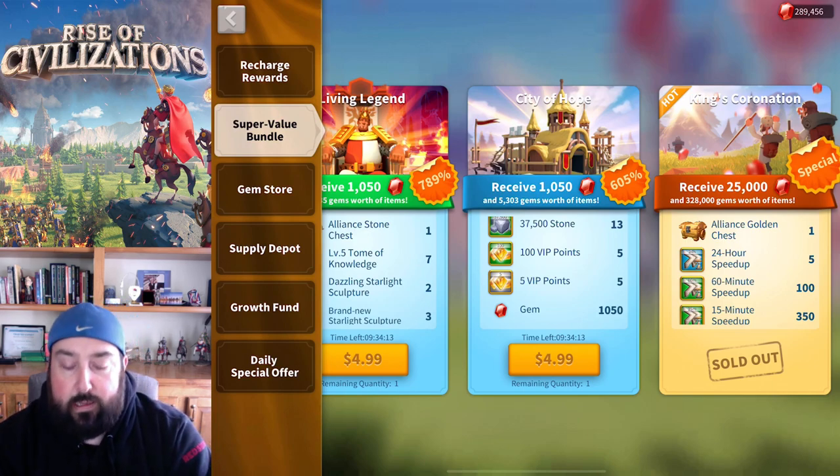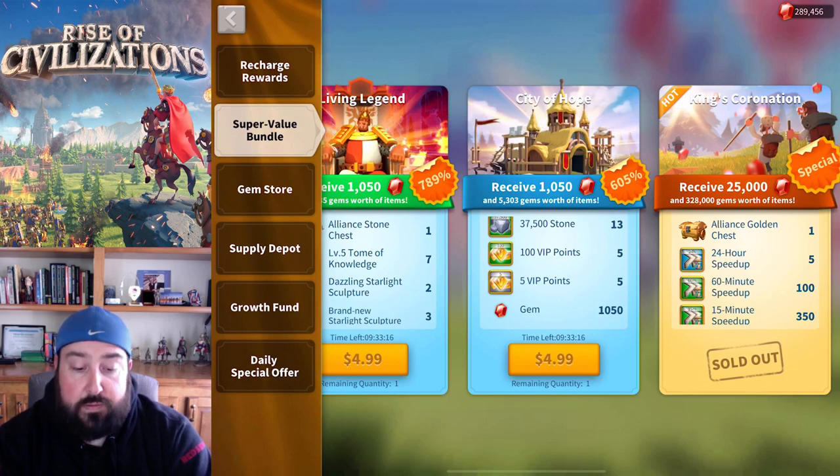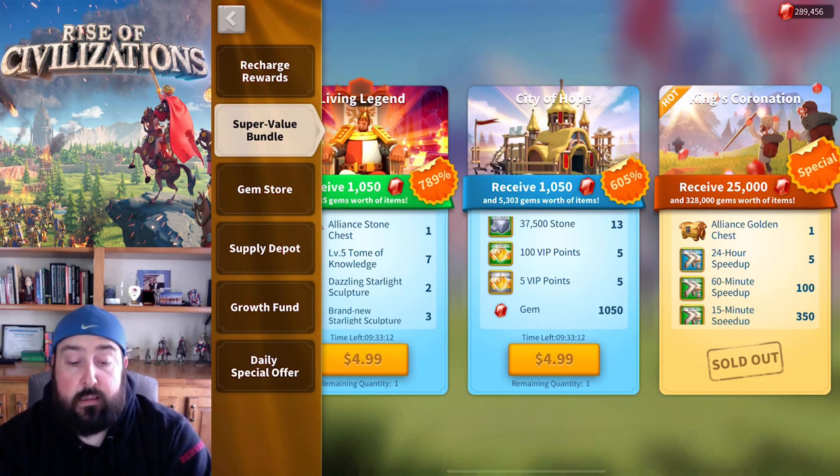I wanted to give you the totals because if you're going for T5, what you really need to know is how much you get if you buy all of them. The totals I calculated — not purchasing the $100 one twice or three times, just from $5 to $100 — come out to about 45,000 gems (forty-four thousand eight hundred). You also get 13,525 VIP points, which stack up especially if you're buying quite a few.